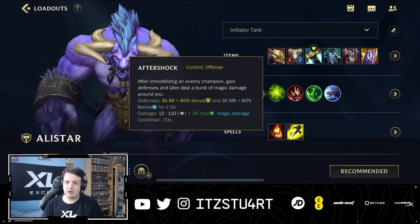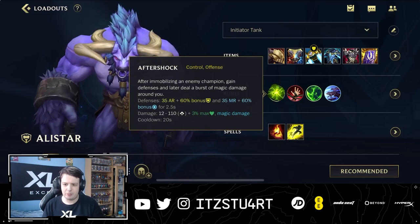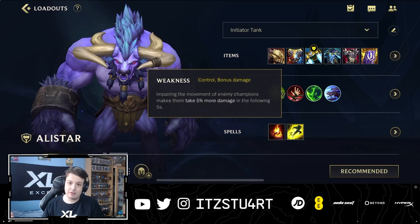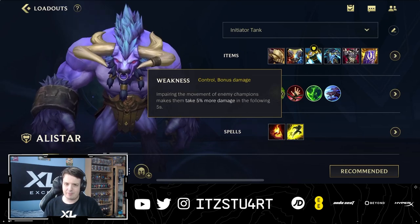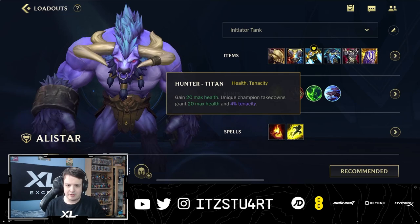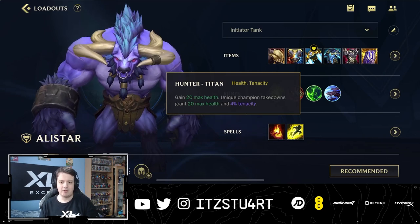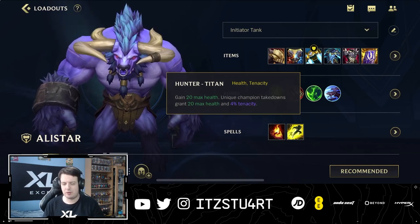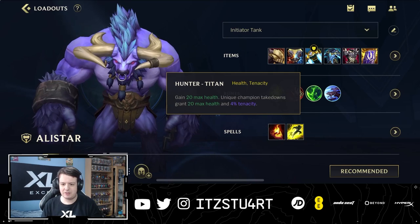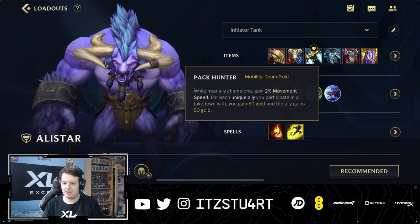Aftershock is the best rune for Alistar — when you hit your headbutt-pulverize combo, you gain bonus armor, bonus magic resist, and deal a little damage after a few seconds. Weakness makes immobilizing easy for Alistar, causing affected enemies to take 5% more damage. Hunter Titan gives more tenacity, which can be a problem since you don't want to waste your ultimate just to cancel crowd control — save it for when you actually engage. Pack Hunter gives movement speed near allied champions and extra gold when you and an ally take down a nearby champion.